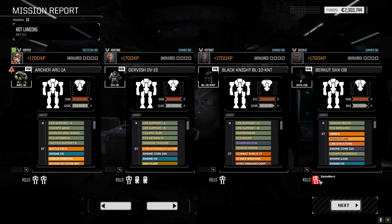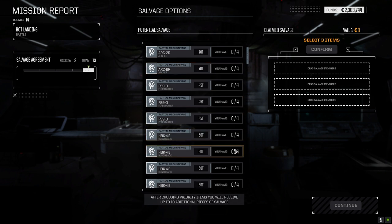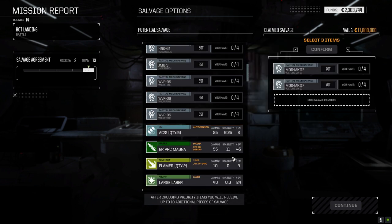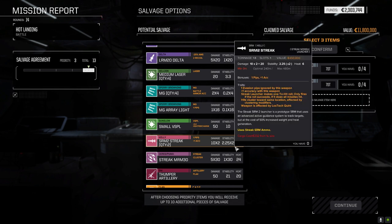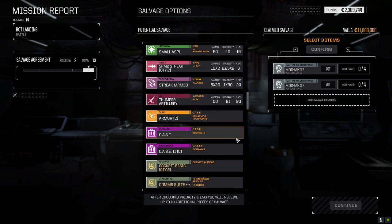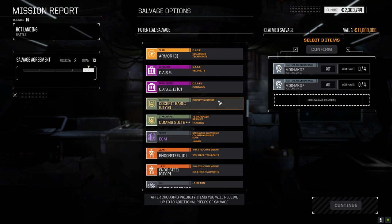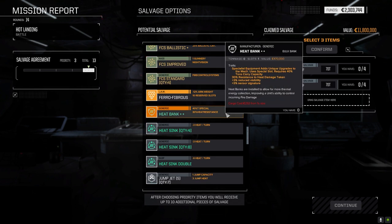This looks like a pilot bailout. Let's see what we got: three Archer parts, a Hunchback, two Vulture parts - can't say no to those. ER PPC Magna... let's look through. There's a Streak MRM-30 though we need ammo for it. Thumper artillery - that was probably on the Hunchback. ECM. Heat bank - that's kind of nice.